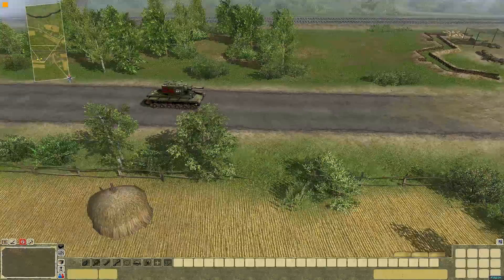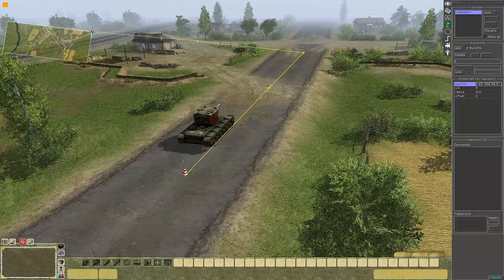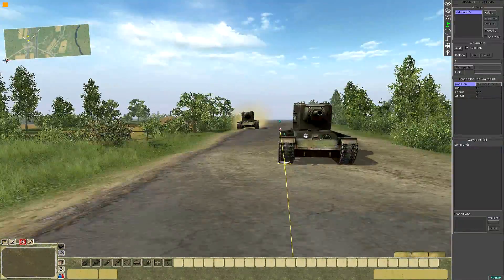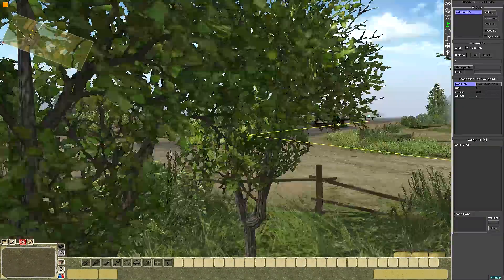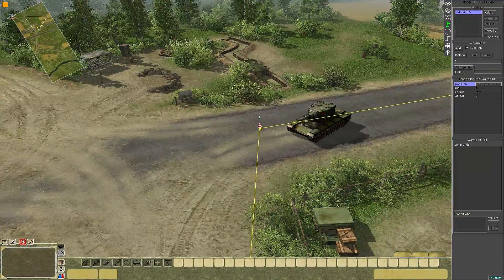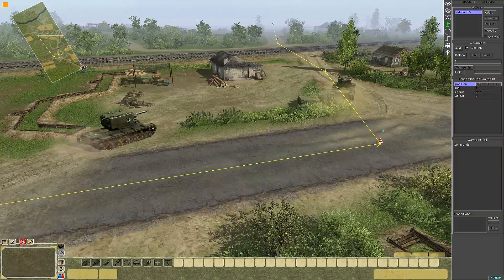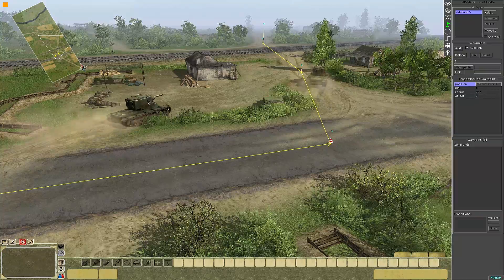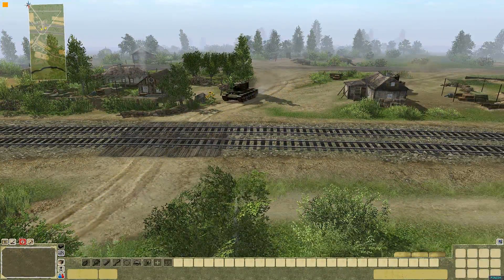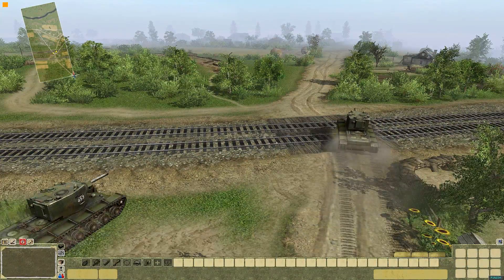I've initiated the mission and my tanks are rolling forwards. They never quite move in a perfect single file line, but the important point is that they do follow the waypoints - they turn, and it kind of roughly gives the impression that they're actually trying to stick to the road. That's all you really want them to do. Sometimes they cut through houses though, like the KV2 at the back just did there.